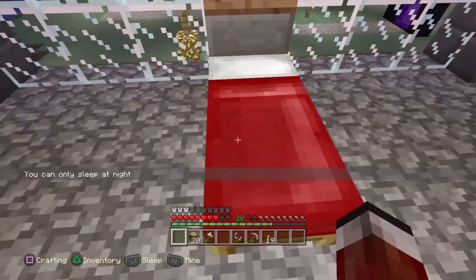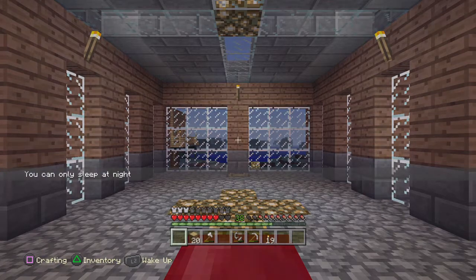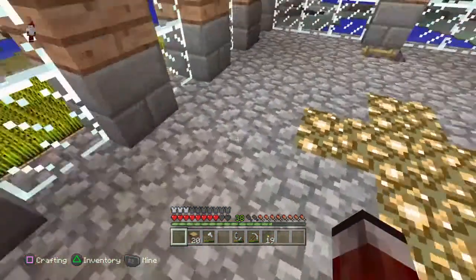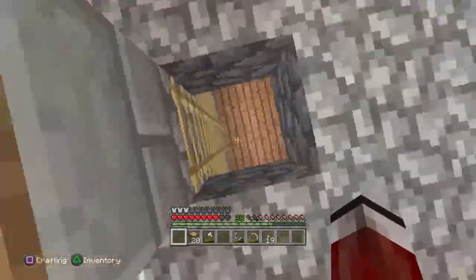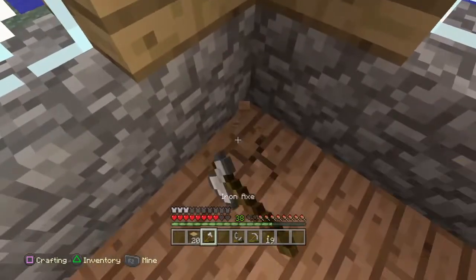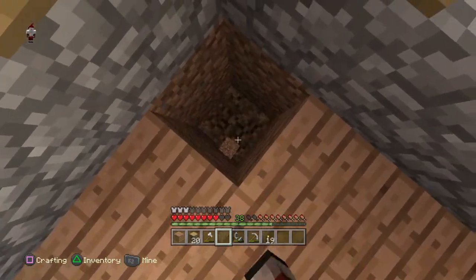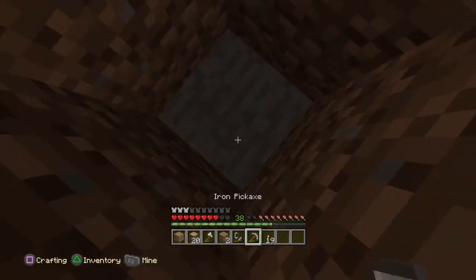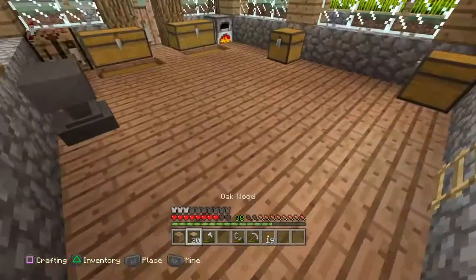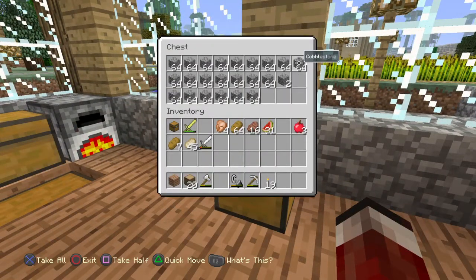We're gonna be building a bottom part to the house for chests and stuff like that. Let's see how that goes. I'm gonna try and do a seven by seven, just plain, normal, even amount. So let's get to it. Right here — we're gonna need cobblestone. We're gonna be building down.